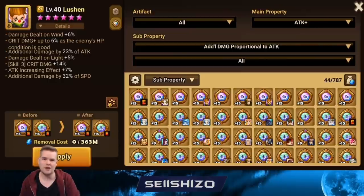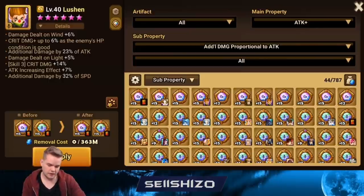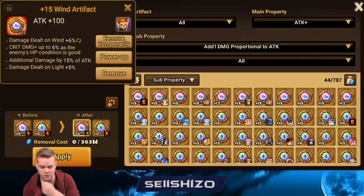First up, Lucian — the main AO unit. What you mostly want is a combination of additional damage by attack, attack increasing effect, and crit damage as three. You could go for specific element damage, probably light or wind — you're not planning to kill fire that much with it. For the artifact, do not go pure crit damage skill three because Lucian already has really high crit damage, so other stats scale higher.